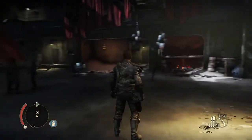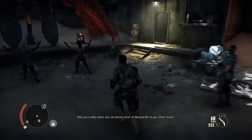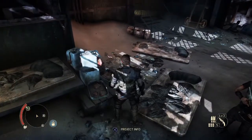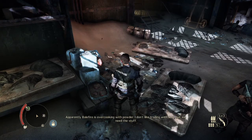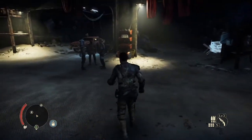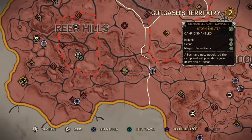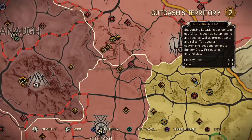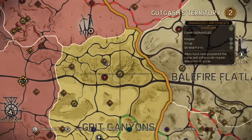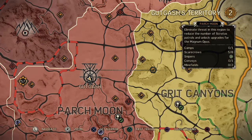Welcome back to Mad Max where we finally got our maggot farm going, so everybody's got free maggots, plenty of protein, life is good. We are currently trying to get Gut Gash's territory down to a threat level of one, to match Jeet's. Jeet's is at one, we want to get Gut Gash to one.